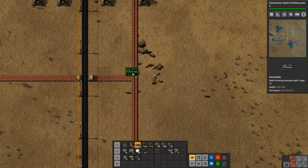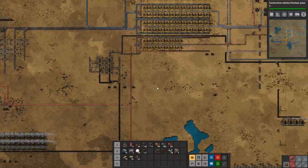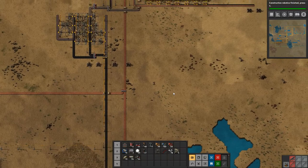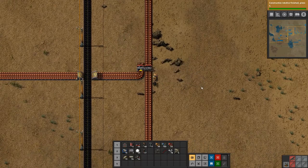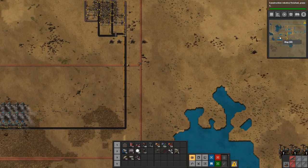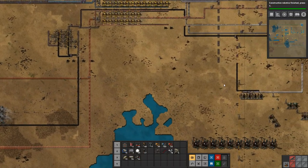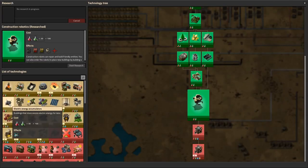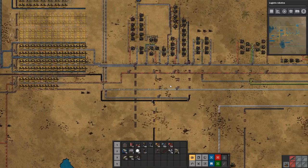We did get the copper problem fixed last time, so that's nice. We can just use one of these belts for now. We actually want to do input priority left so that this stuff goes first, so we get our copper patch cleared up before the other one. But let's go get some belts — we have enough miners. I think we need to get some research going; let's get the logistics robotics.